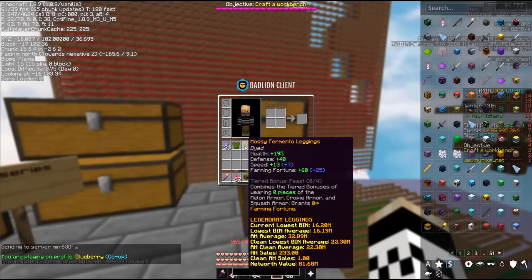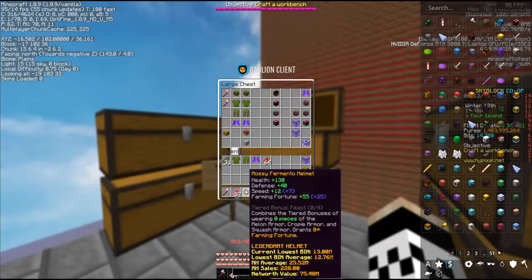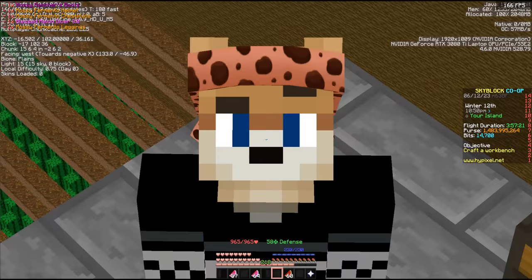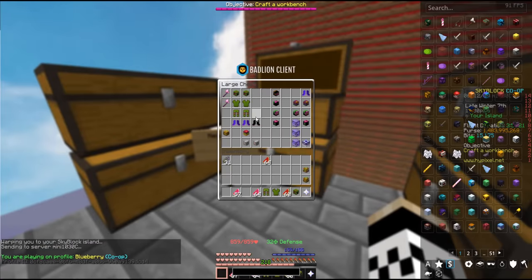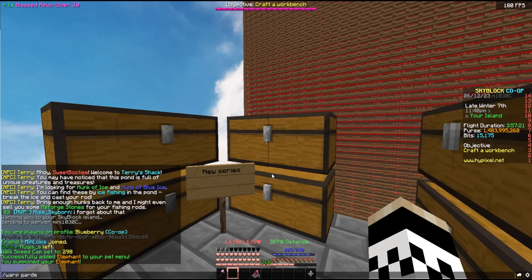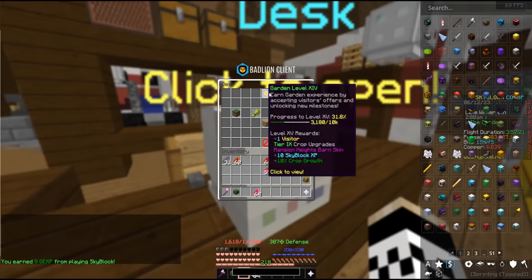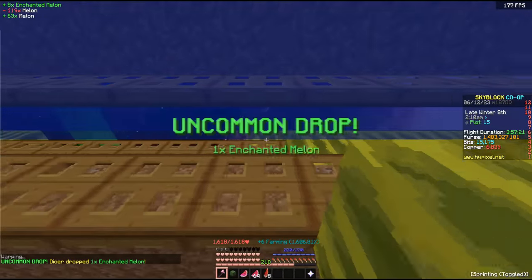Guys, hit that like button, hit that subscribe button, and use code Sweet in the Hypixel store while I go ahead and take this gear off and throw it in the chest. Good night. Just like that, we are back — let's go ahead and grab a beautiful set, off to the garden. We're up to melon 29, and at 30% now to level garden 15. Let's get into it — melon 30! That puts us at over 150 mil collection.